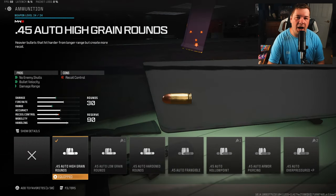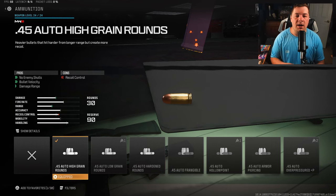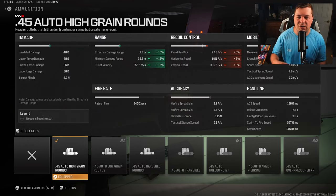For ammunition I'm going with the high grain rounds. This is a preference — you could go with an optic or a different ammunition type — but because of the nature of this weapon with virtually no recoil, it's going to be pretty good at long range, and this increases that by 15%.